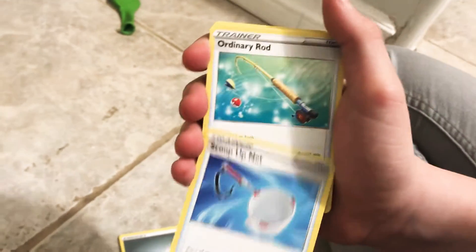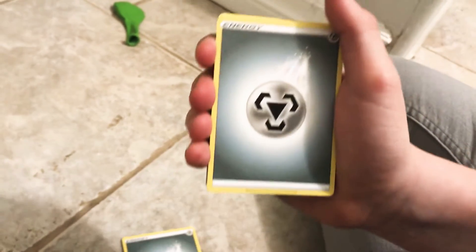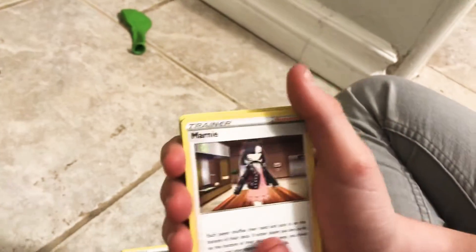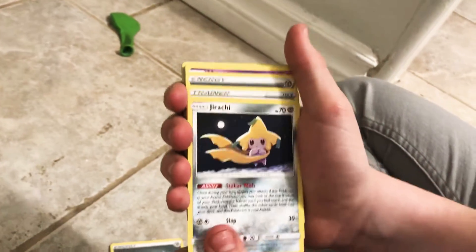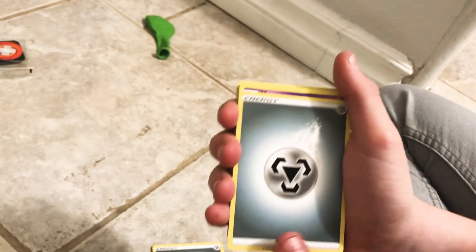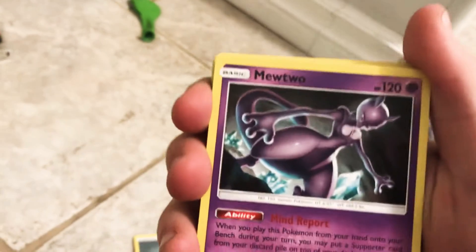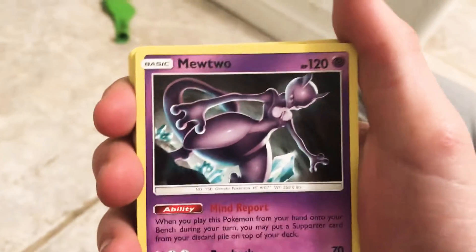Switch. Scoop Up Net. Ordinary Rod. Stop with the Metal Energy! Quick Ball. Marnie — stop doing this. Jirachi. Energy Switch again. Metal Energy. Mewtwo — oh finally, something cool! That Mewtwo looks... noice.